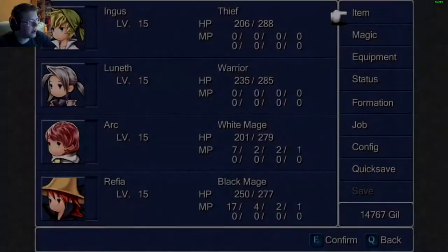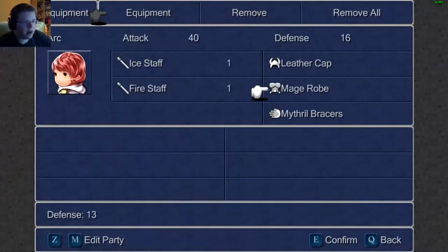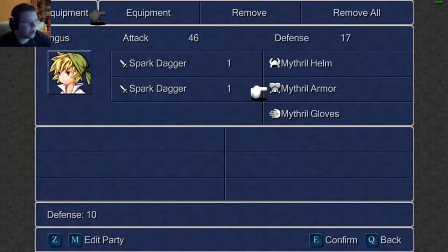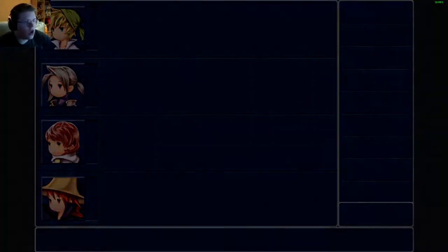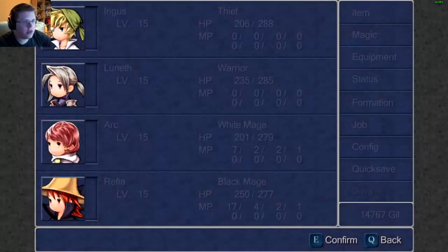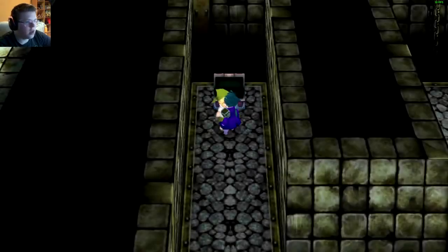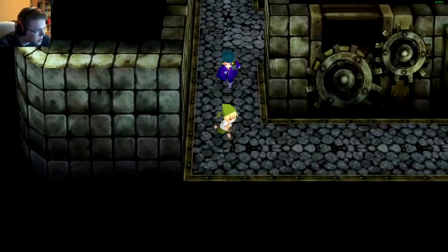Flame Mail? Okay, I can also put that on Luneth, because Flame Mail is better. Oh, he can't put Flame Mail on, can he? Wait — he can put the Shell Armor on though. Now that I took the Shell Armor off, you can have the Shell Armor, which is better. Perfect. Upgrades, people. Upgrades.